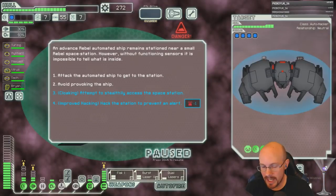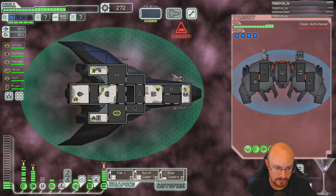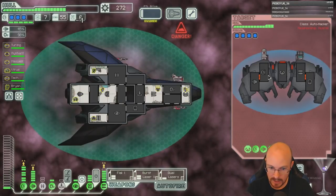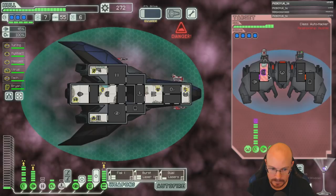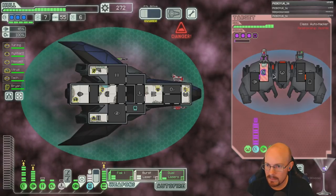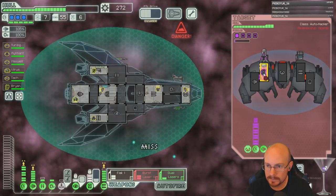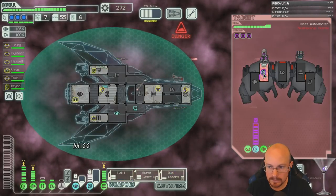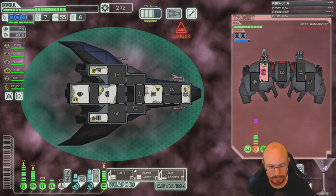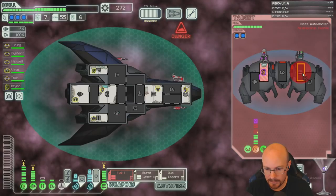Big giant missile and hacking — can't hack until it gets into my shields, so we'll attack. Hack his shields. Two shields is way better than four shields to get through. Let's take his piloting so he can't dodge.